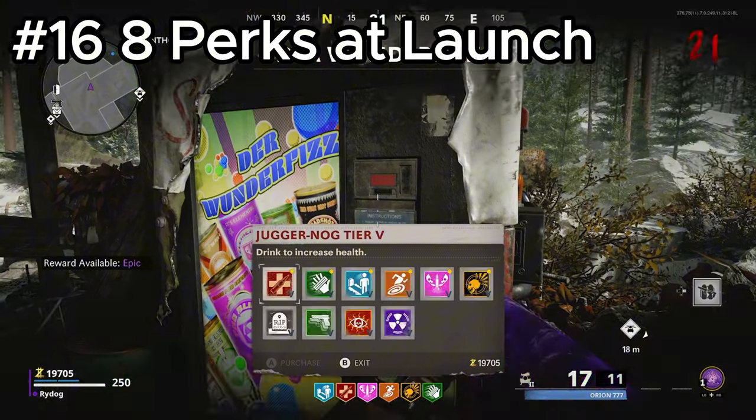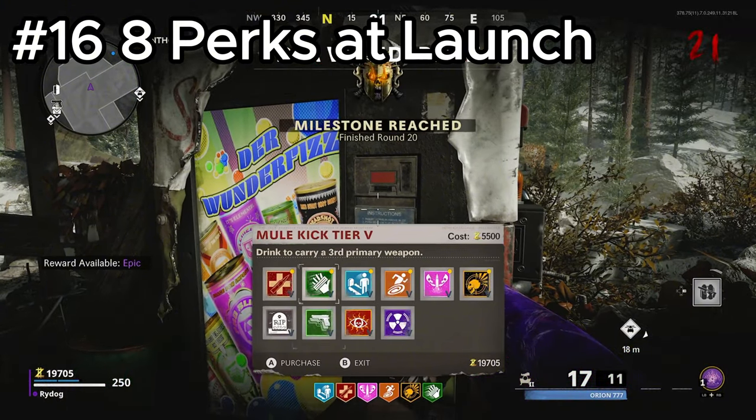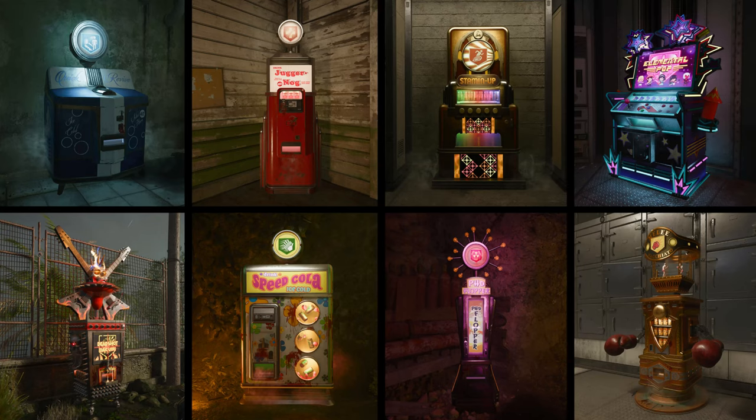There are eight perks confirmed to be in Black Ops 6 Zombies: Quick Revive, Jugger-Nog, Stamin-Up, Elemental Pop, Dead Shot, Speed Cola, PhD Flopper, and the brand new one called Melee Macchiato.